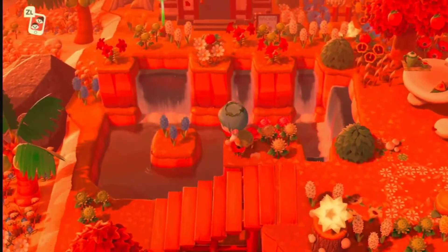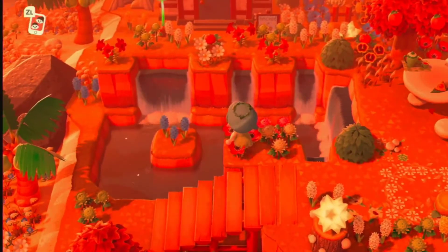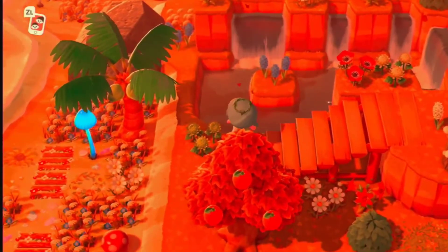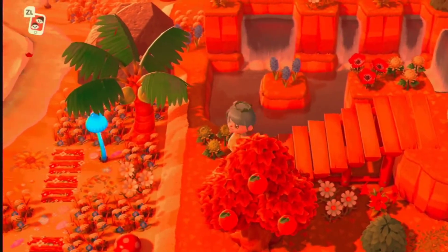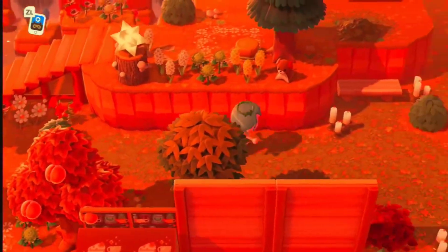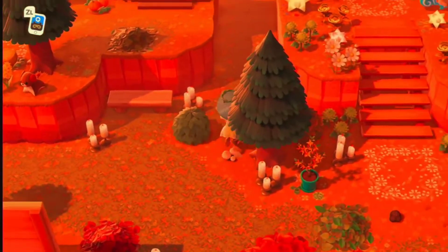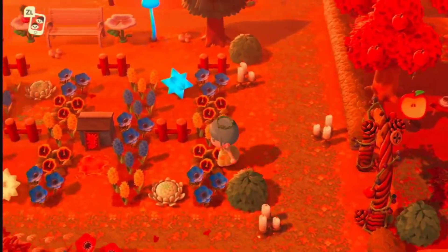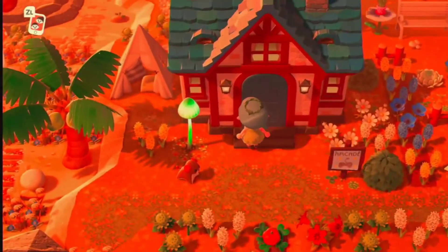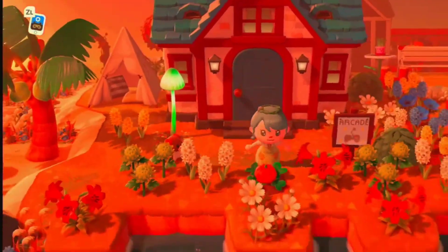Does anybody know why, even though I saved after I cleaned up my island, there's a huge mess in my dream address — weeds not where they're supposed to be, fossils buried in the ground, extra flowers duplicating in spots they're not supposed to? It just doesn't make sense. Here is my son's arcade.